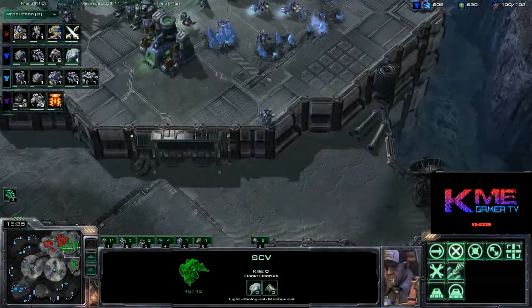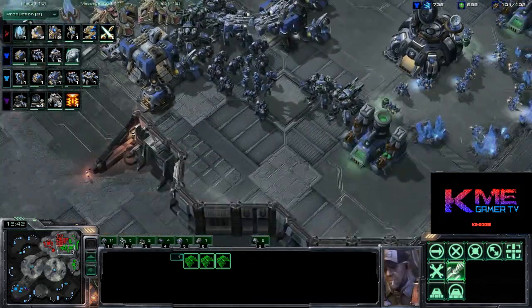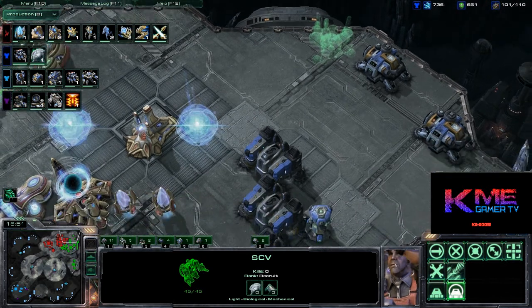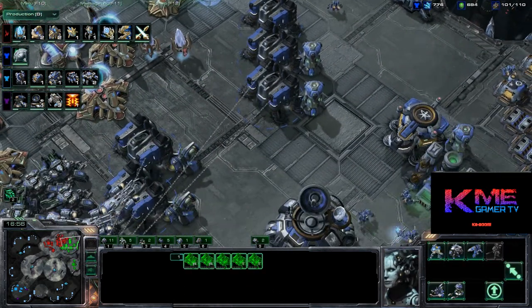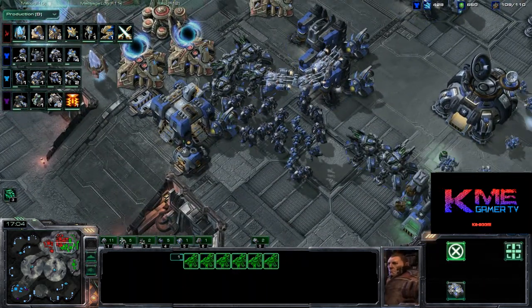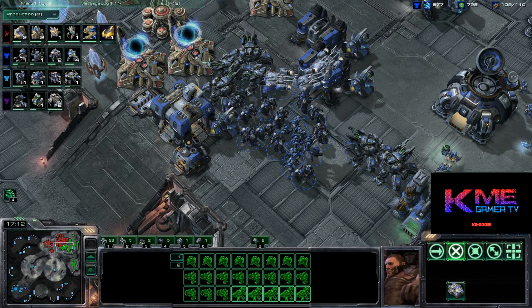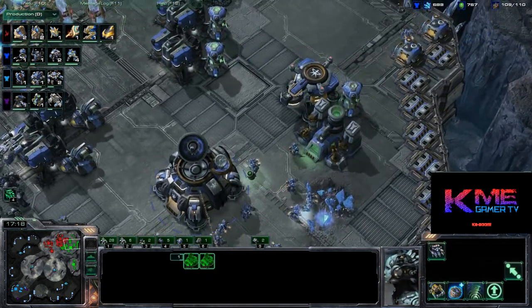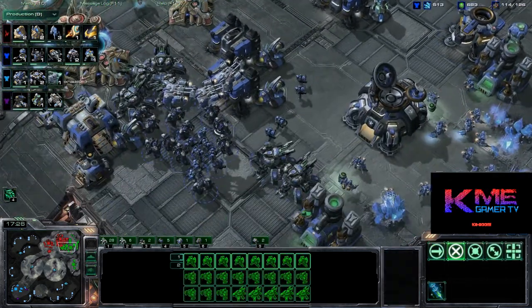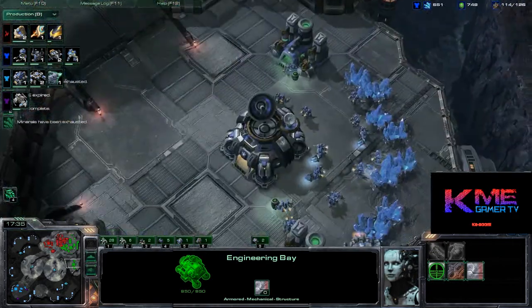I'm super pumped about Heart of the Swarm — as I'm sure most people are. Wings of Liberty was a great game; the campaign was awesome, and I think Heart of the Swarm will match that if not exceed it. Now my expansion is totally undefended except for a couple of Vikings. I've got minerals and gas galore — I need to be a little better at resource management. There's no reason my minerals should be that high.